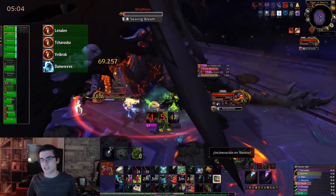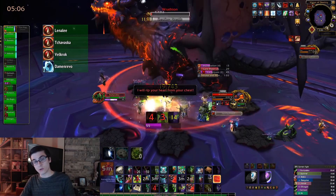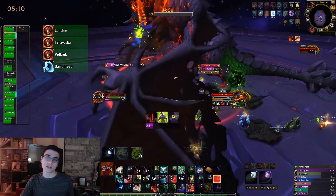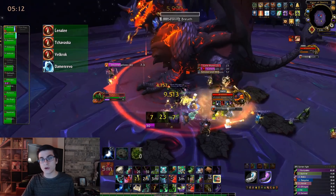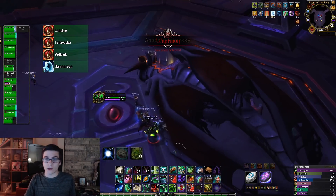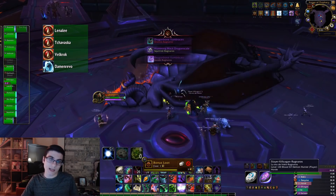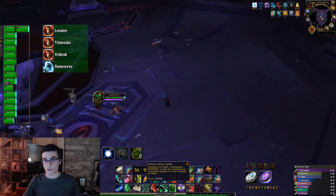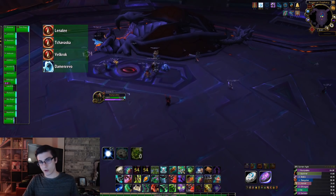LFR works a little differently. You gain 125 Echoes of Ny'alotha for every single wing you complete. If you complete all four wings of LFR Ny'alotha, you will gain 500 Echoes of Ny'alotha. So make sure you complete your LFR wings every week in addition to at least a normal difficulty clear.